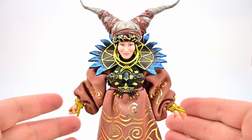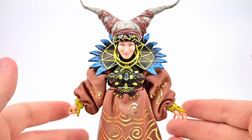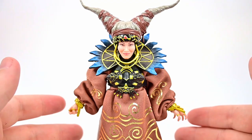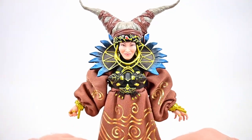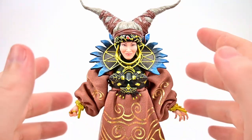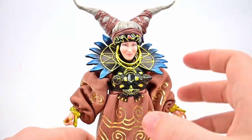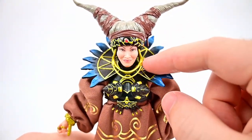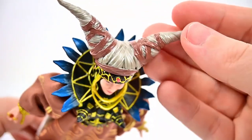Starting with Rita Repulsa — a sorceress released from her 10,000-year imprisonment who resumes her attempt to conquer Earth but is continuously thwarted by Zordon and his teenage Power Rangers. She looks pretty cool here, obviously more detailed and more accurate. I can't fully decide if I like this one compared to the other one, but clearly the face has a much better paint job.